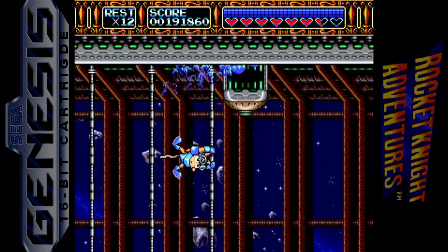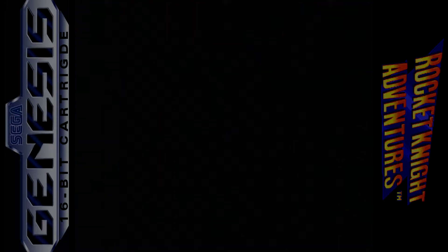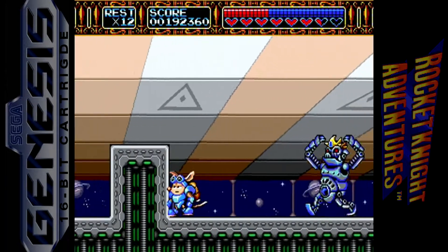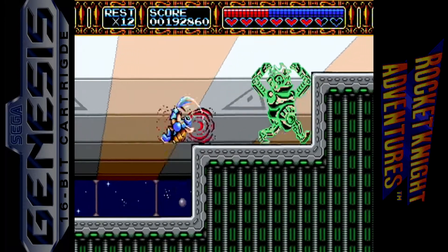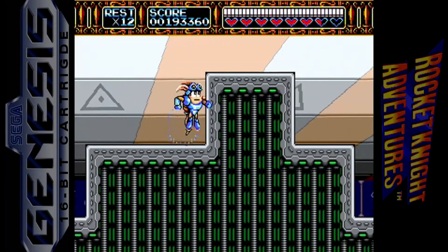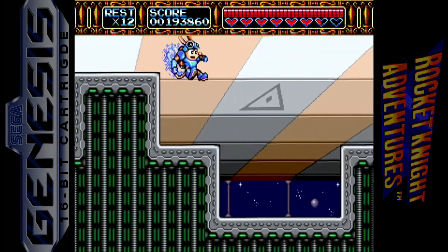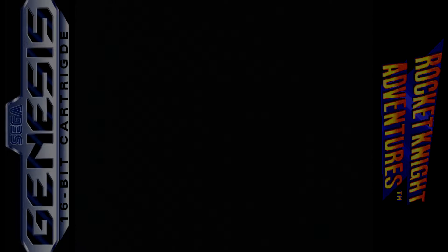There he goes! Moving up here and pressing the jump button when indicated. We have more of these half-made robots. Some of the trickier ones — I normally let them move up before I attack. Well, that's an easy way to get past them.